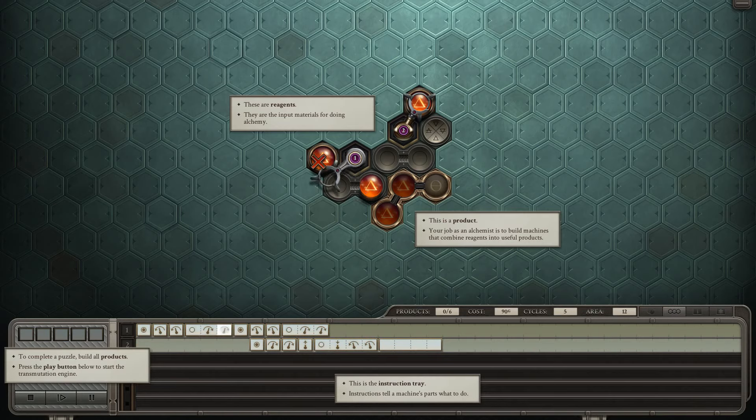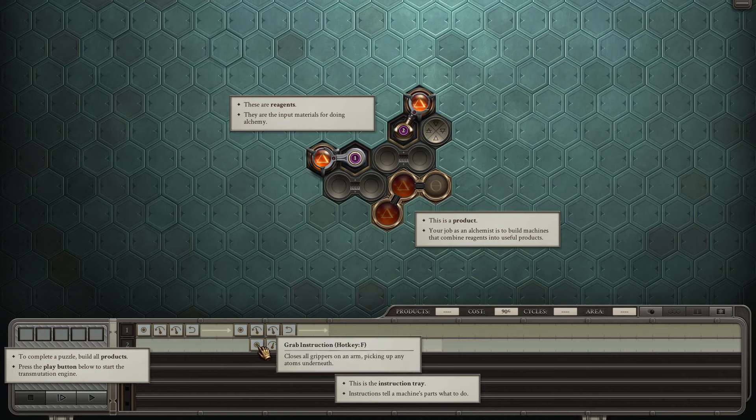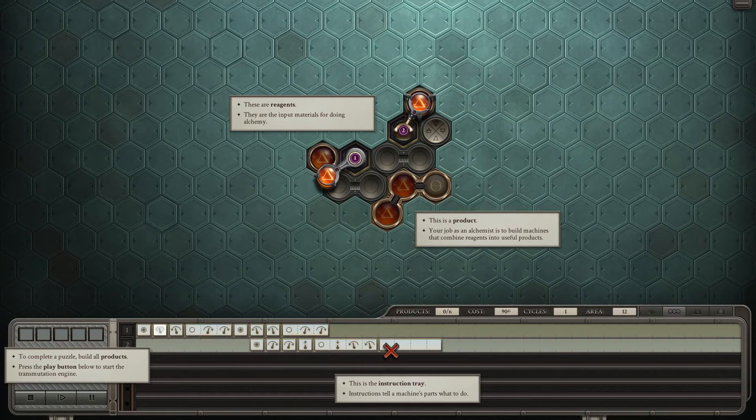Let's do it one more time just so I can see: grabs it, puts it here — yeah it's all good. But this one waits a bit, then it grabs, rotate, rotate, then extend so it can go down, and reset. Just need six products to be made and it'll be all good. Yeah, this is going to prove to be a very difficult game, I think.